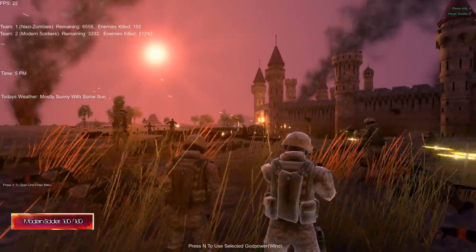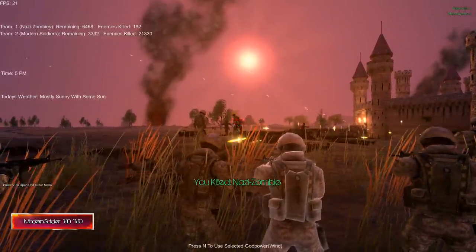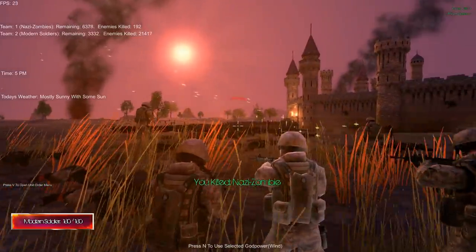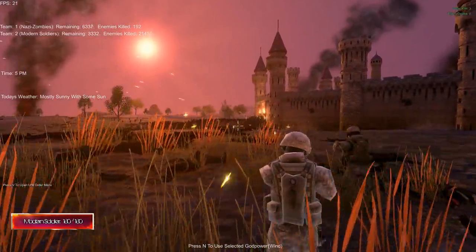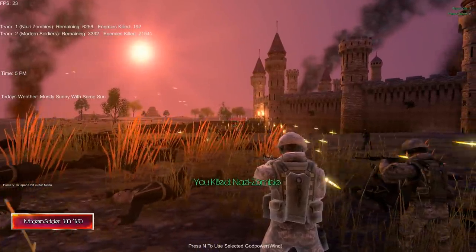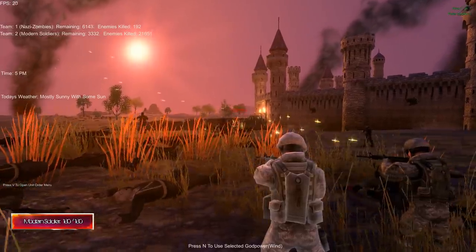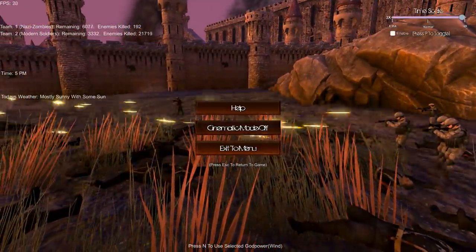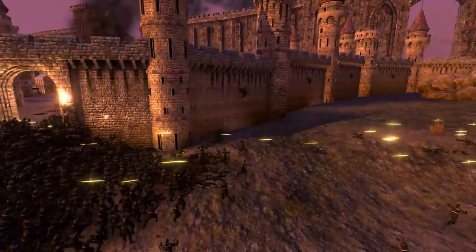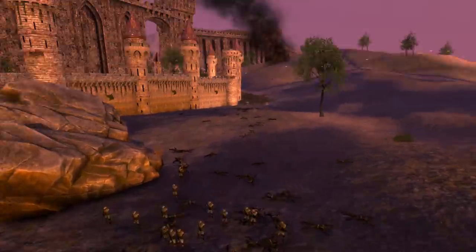Let's see if we can get a few kills here. There's a kill - doing some damage to the zombies. You can just spam in there and instantly get kills - it's wild, absolutely wild! A lot of zombies are now peeling off and going towards this little group of survivors over here.